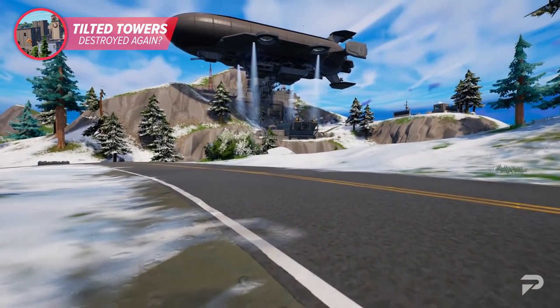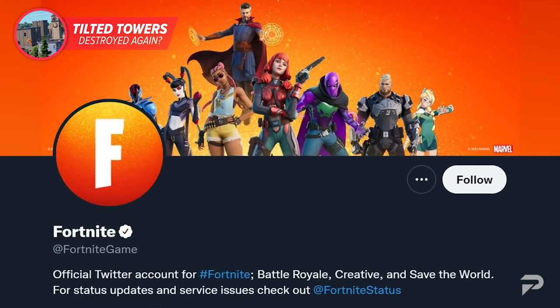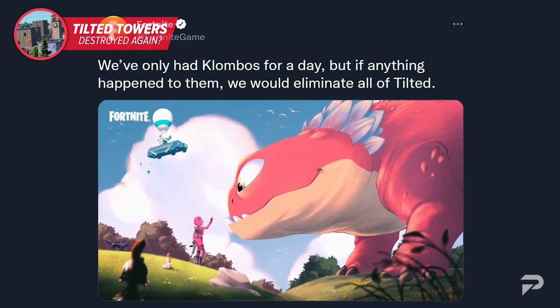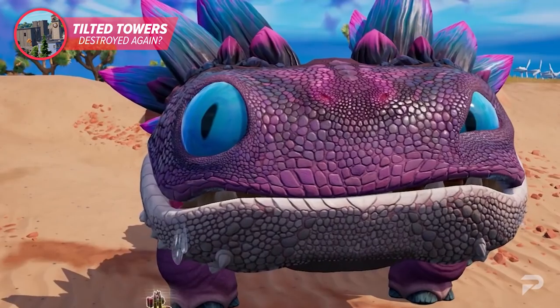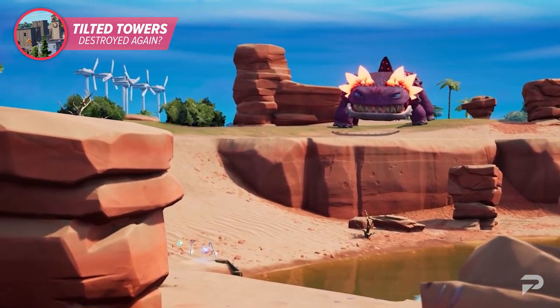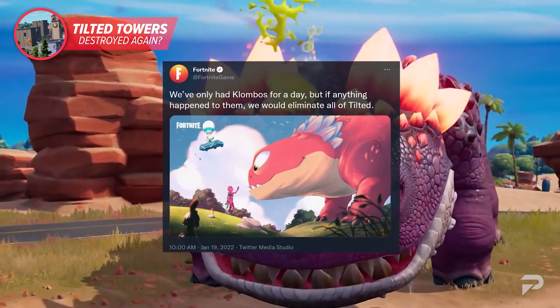Earlier this year, on January 19th, the official Fortnite Twitter commented on the new addition to the island. The tweet reads: 'We've only had Klombos for a day, but if anything happened to them, we would eliminate Tilted.' Now, this all sounds like a joke, because Klombos may be adorable and they may help you out when you're in a bind, but destroying Tilted? What if there was more to this tweet than meets the eye?